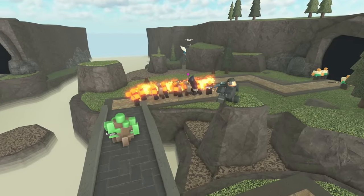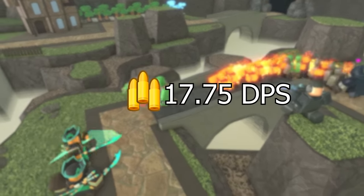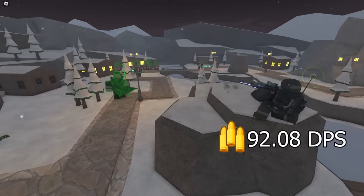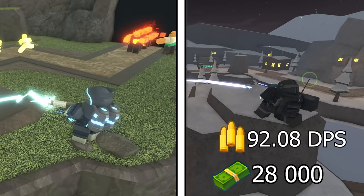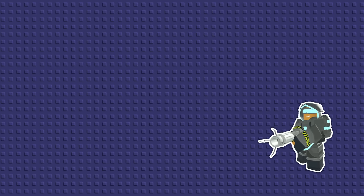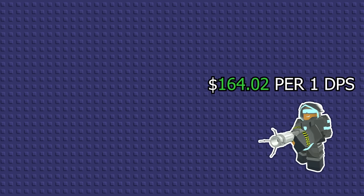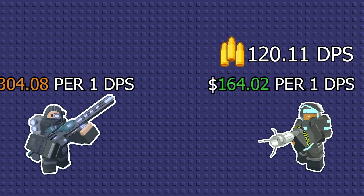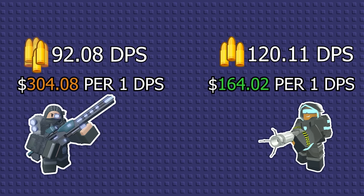As for its DPS, it increases from level 0's 17.75 DPS all the way to level 3's 92.08 DPS. So how does the level 3 Ranger with a total cost of 28k compare to a level 4 Accelerator totaling 19.7k? Well, Accelerator comes in at a cost per DPS of 164.02 cash for a total of 120.11 DPS, meanwhile Ranger comes in at a cost per DPS of 304.08 for a total of 92.08 DPS, making Accelerator's cost efficiency almost double, which is crazy.